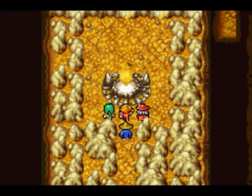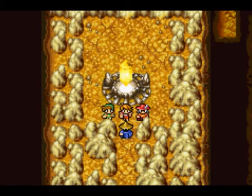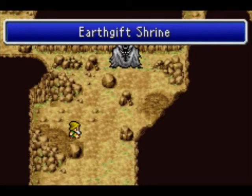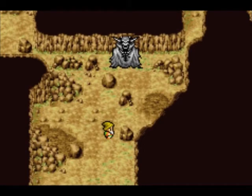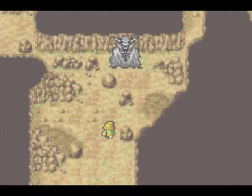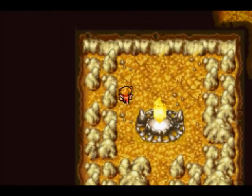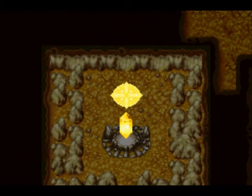Here we have our crystal — we have defeated the lich and can make the first crystal shine again. We are now a fourth of the way done with saving the world, basically, and it's only part five, so we're going through this rather quickly. If you see that thing in the back, it's actually a teleporter out of here — I didn't notice that the first time I played, so I walked out every single time. Also, if you remember that cave that was in between the Chaos Shrine and Cornelia — that's a bonus dungeon, but we'll do that much, much later.